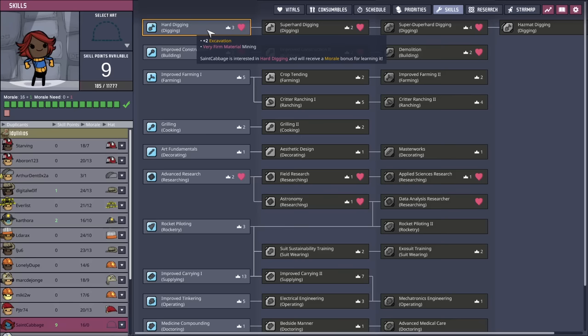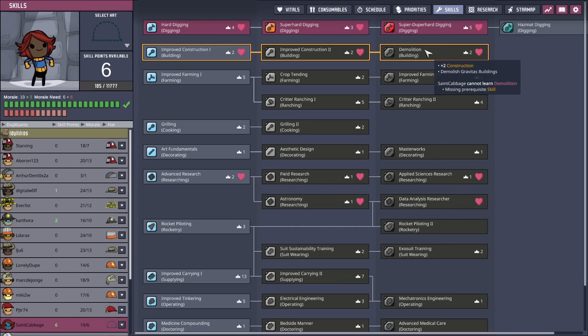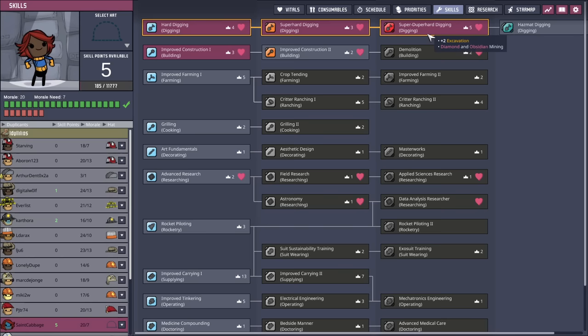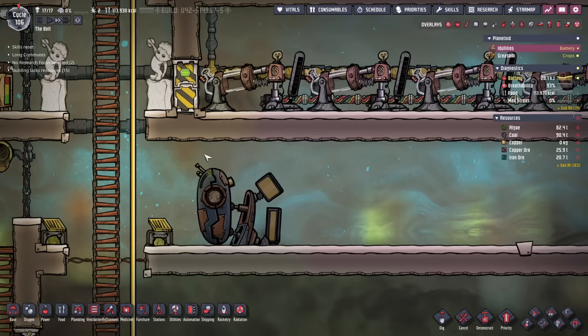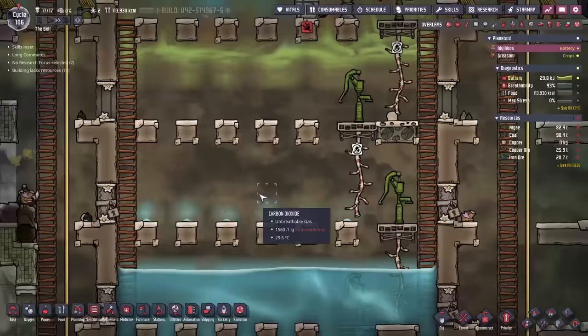So let's throw in a skill scrubber and throw Sinkabbage into that one — giving them a good shake. What I want to do is give them digging, very hard digging, super hard digging, and super duper hard digging as well. On top of that we can do construction, more construction. If we go all the way up you can see we're going to end up at a very high morale requirement — your Admiral needs seven — so we'll just assign what we need for now and pump it up later when required.